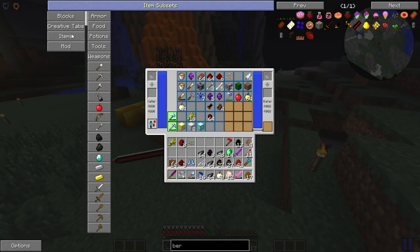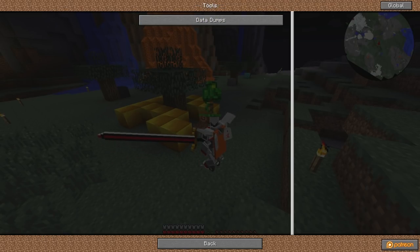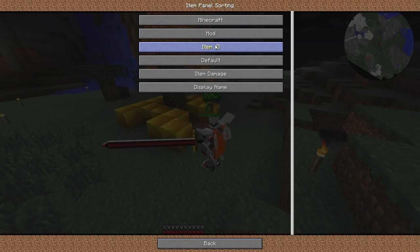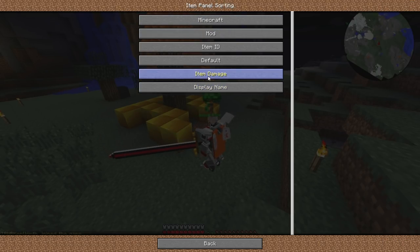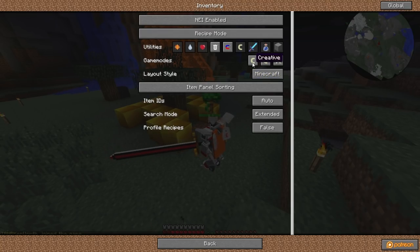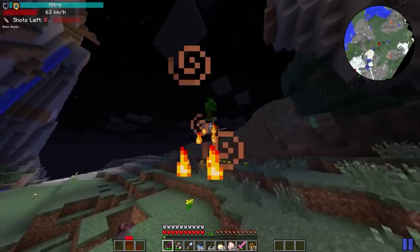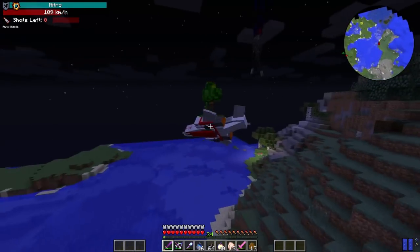It's somewhere in the options - is it item subsets? Maybe this, maybe that - you can toggle it on so that it shows what block it is when you hover above it. It also tells you what mod pack mobs are from, which is really cool. I'll have to ask Joke who knows what it is. I'm trying to remember this - it's definitely not tools, not inventory. What is it called? I forget. I'll find it. I want to find a Pac-Man.